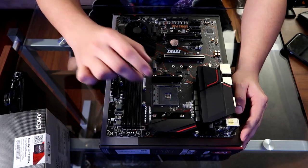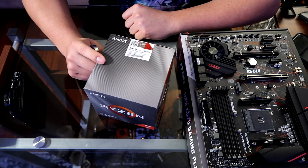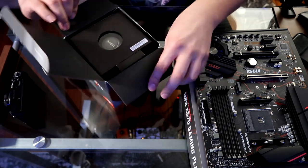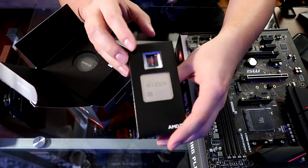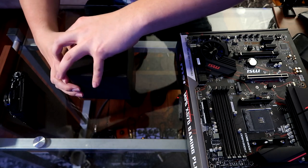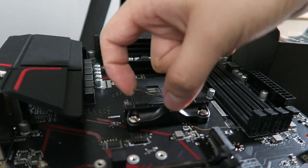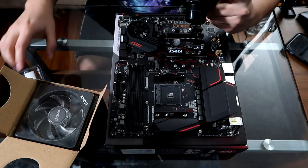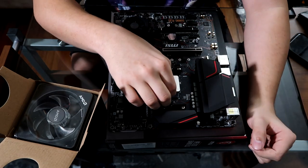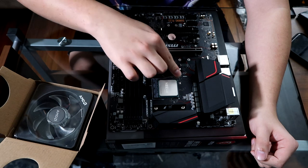Now one thing I always hear about is applying thermal paste to your CPU. You don't have to worry about that because almost every CPU comes with thermal paste pre-applied. It's actually not bad at all — it's just a little common myth everybody gets scared of. There is the CPU right here — very tiny. So what we're gonna do is pull back this little bar, find your arrow which is in the top left, find the arrow on the CPU, and drop it in there. Line those up and it just falls right in. Push it down — bam, it's done.